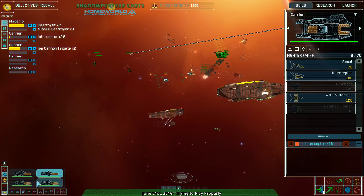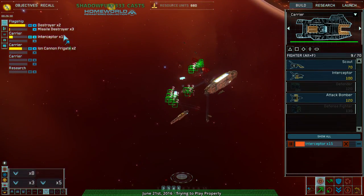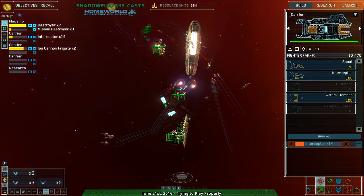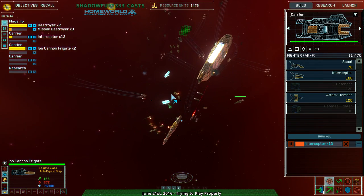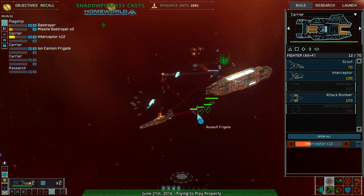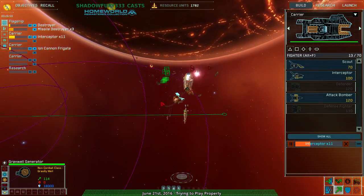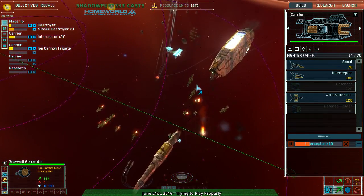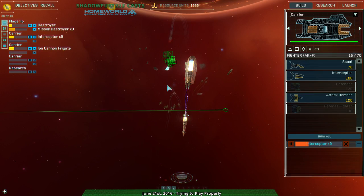Those that can, jump. Initiating hyperspace. Those that can't — it'll work out. Oh so close to gravwelling, just make them sitting ducks. Four is still on repair duty — you guys, repair the ion cannon frigates. Get rid of their assault frigates. We're so close to getting the gravwell going. Might be in range — gravwell. Isn't that going to take out the interceptors, or the scouts?